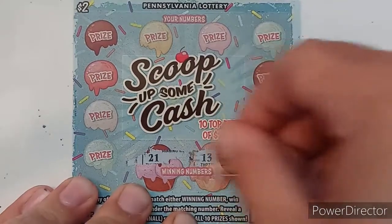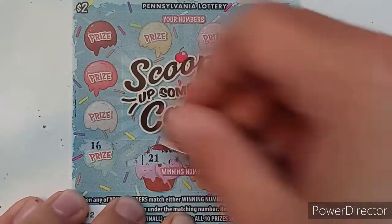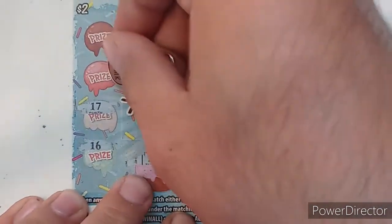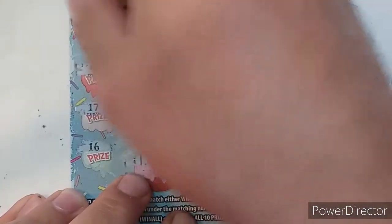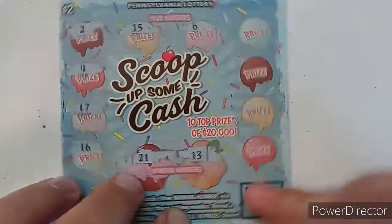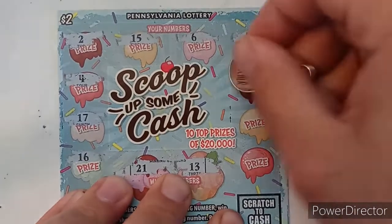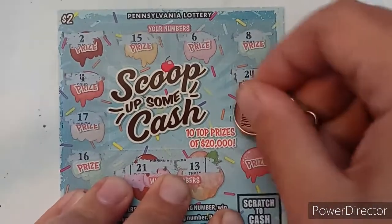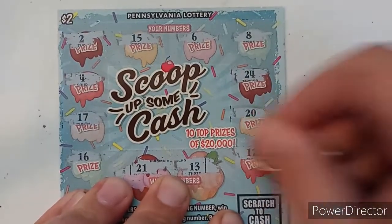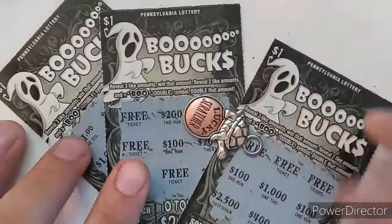Ticket 92: 21, 13, 16, 16, 17, 4, 2, 15, 6, 8, 24, 20, and 12. Looks like neither of our last two tickets worked out. So we got 3 bucks back on the new Boo Bucks — I'll take it.